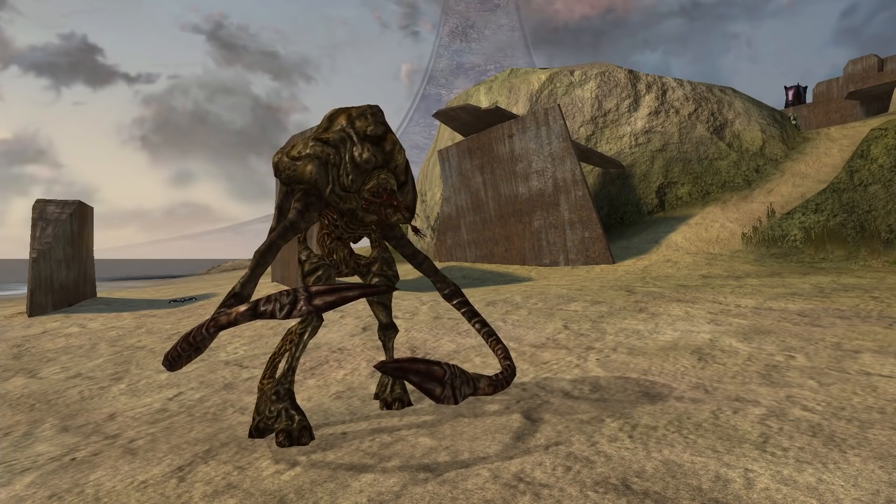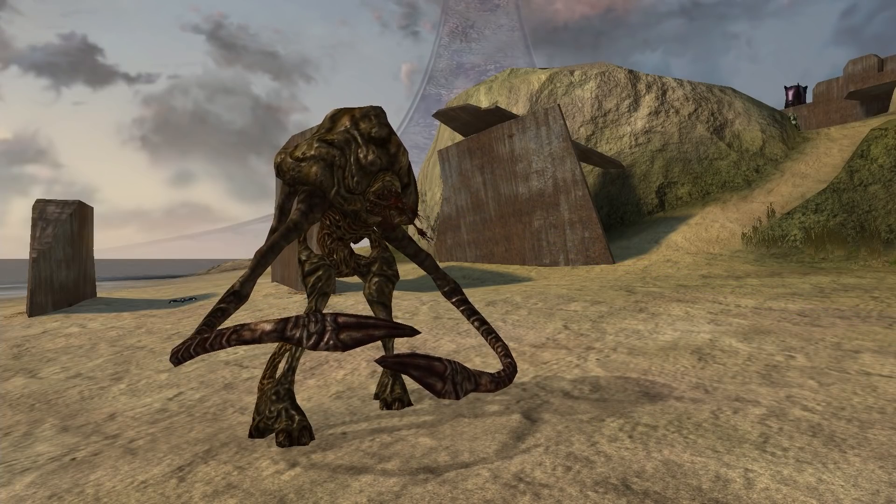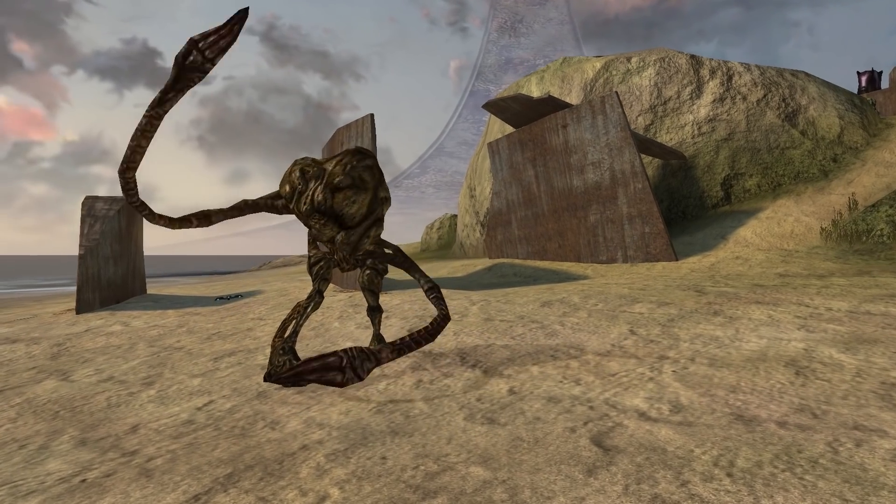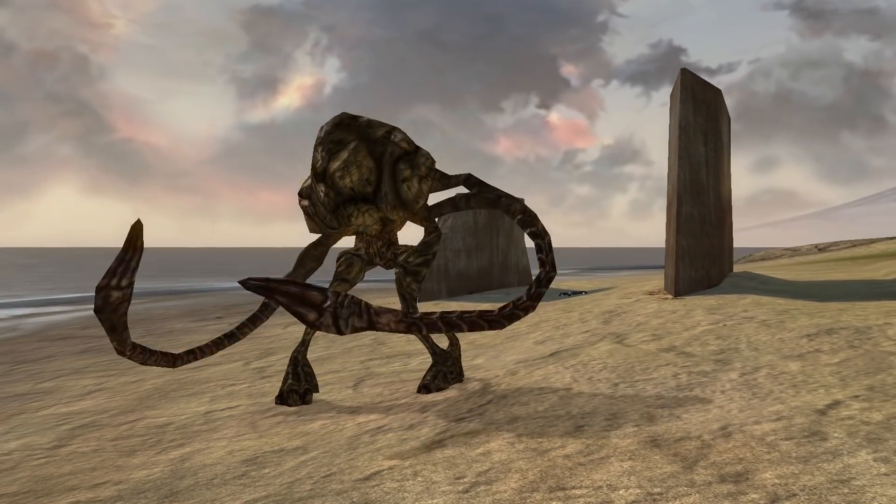When attacking the eye, it'll cause the Juggernaut to close its eye and recoil in pain, and upon doing so, it'll launch into a frenzy and start rapidly slamming its tendrils around it in an attempt to ward off its attackers.